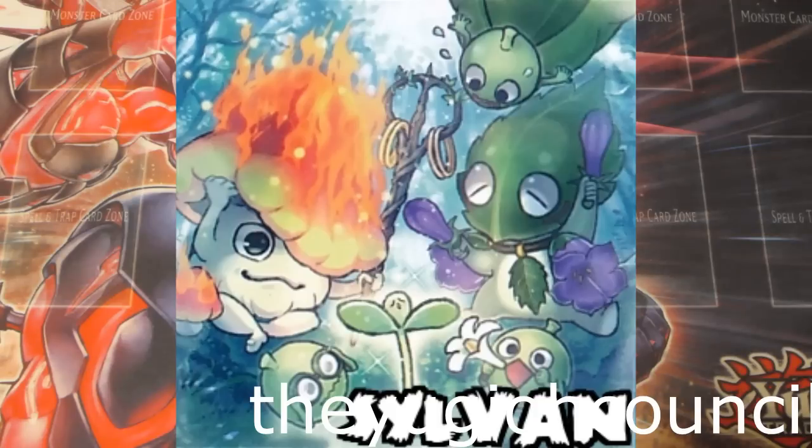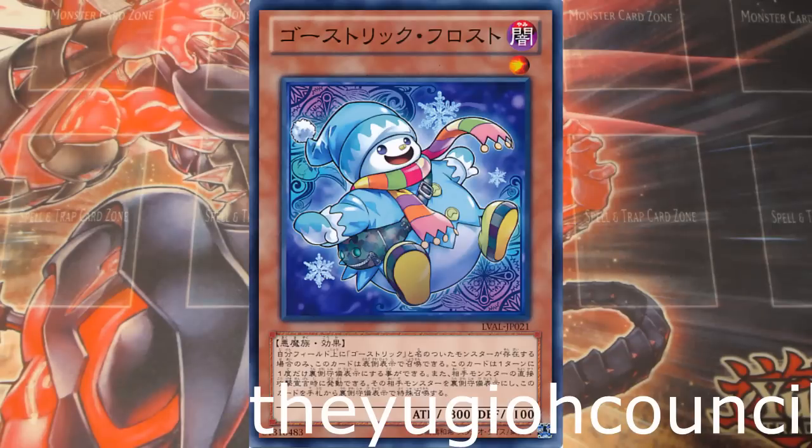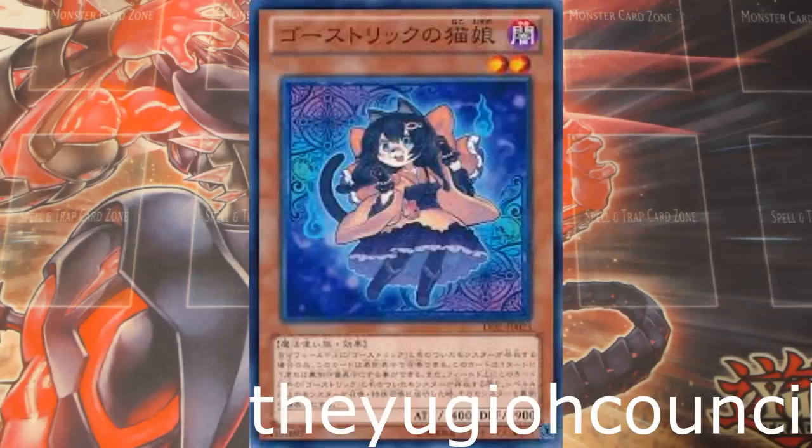Then we have some Ghost Ricks: Ghost Ricks Frost, Ghost Ricks Mary, Ghost Ricks Catgirl, Ghost Ricks Skeleton, Ghost Ricks Mummy. There is a TCG one, but we're going to touch upon that at the end of the video because we're doing this in order — I'm just scrolling on the phone. Let me talk about Ghost Ricks real quick, because I think that's going to be the first thing I really want to address here, and then we'll talk about the Sylvan archetype.